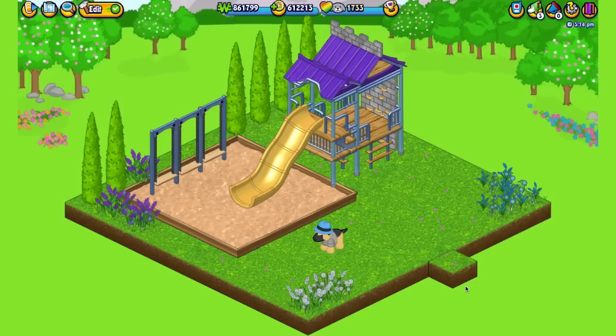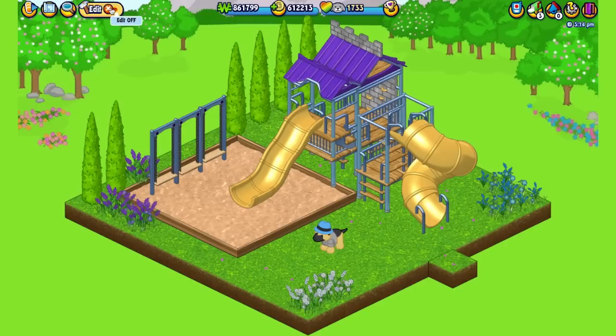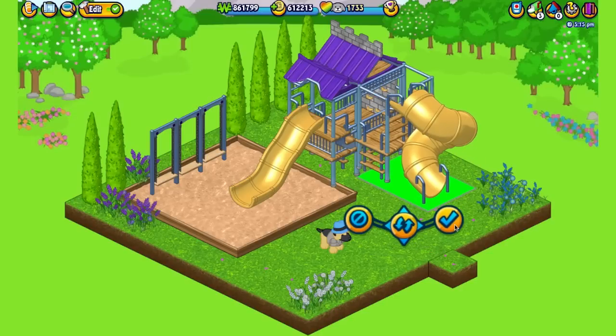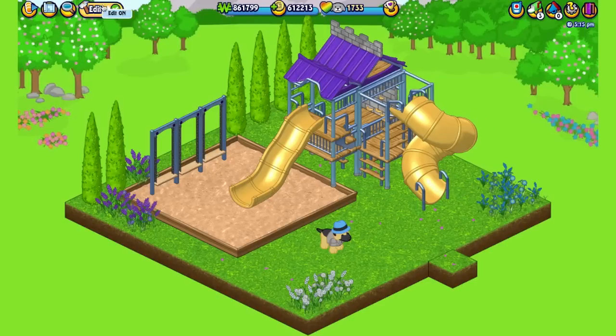I've now shown you four of the five flower collection prizes, but two additional prizes that go with this set are available for e-store points in the W shop. The first is the playground tube slide. It's an epic item — your pet can slide all the way down it. I'm going to tuck it right up against the playground to make one big playground with lots of fun places to play and slide down.